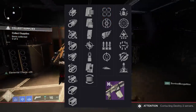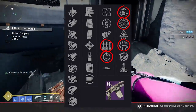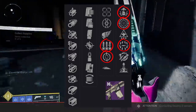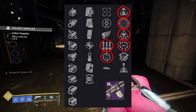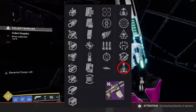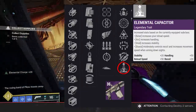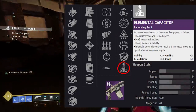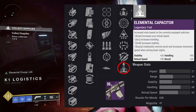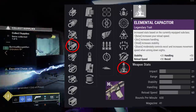For PvE, similar to Loud Lullaby, you've got Frenzy and Surplus. Maybe Adrenaline Junkie with Surplus or Feeding Frenzy. Surrounded is tough on an auto rifle — you've got to be in the action — but you can keep it proc'd when playing vertical with multi-level enemy formations. For PvP, the only thing in that last column that really helps is Elemental Capacitor. Stasis gives plus 20 recoil direction, which combined with Arrowhead Break would push it up to 97 — nearly vertical — plus increased movement speed while aiming down sights. Or run Void for plus 20 stability.